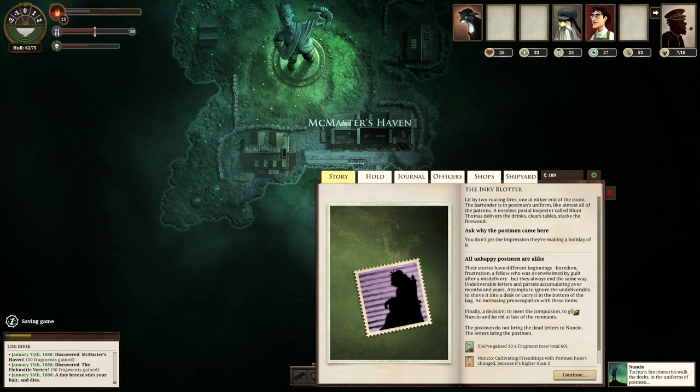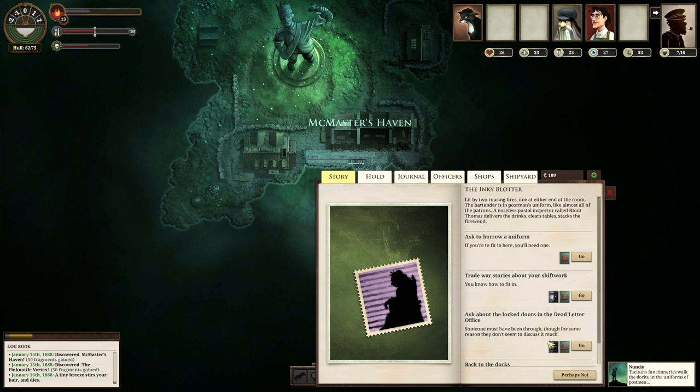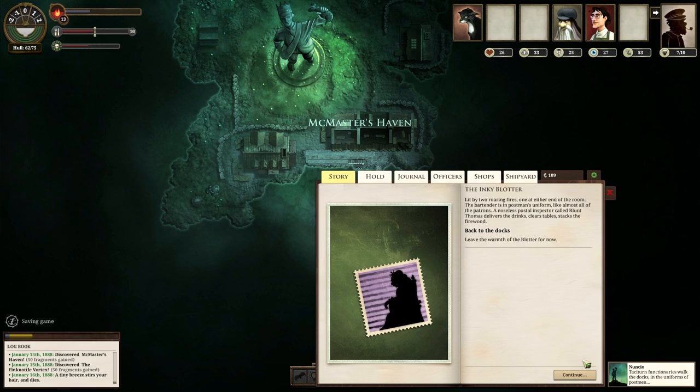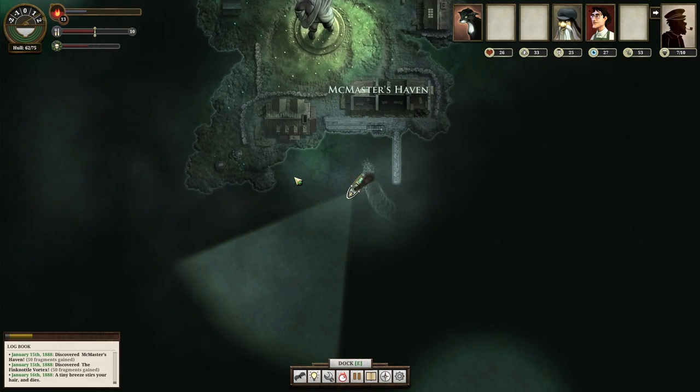We can ask them why they came here. Their stories have different beginnings — boredom, frustration, a fellow overwhelmed by guilt after a missed delivery — but they always end the same way: undeliverable letters and parcels accumulating over months and years, attempts to ignore the undeliverable, an increasing preoccupation with these items, finally a decision to go to Nuncio and be rid of the remnants. The postman did not bring dead letters to Nuncio — the letters bring the postman. We're now at relationship level three. We'll come back another time once we need another port report. I think we should get out of here before we start living to the letter, if you know what I mean.